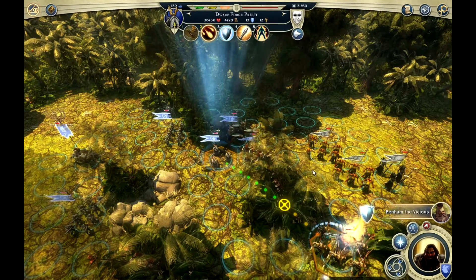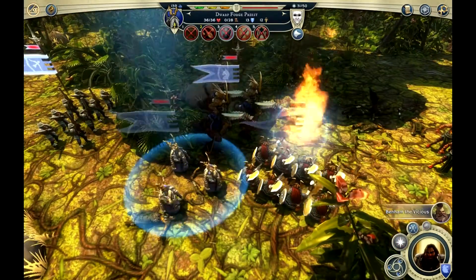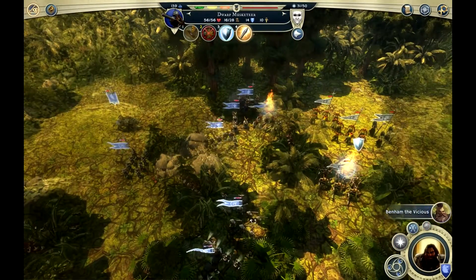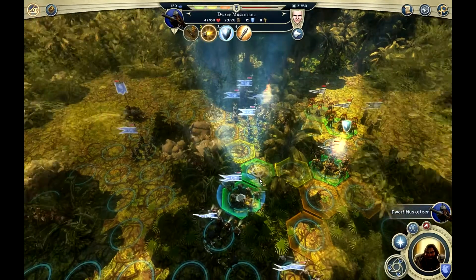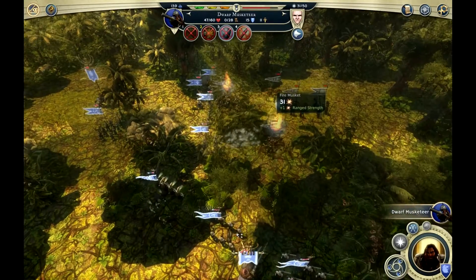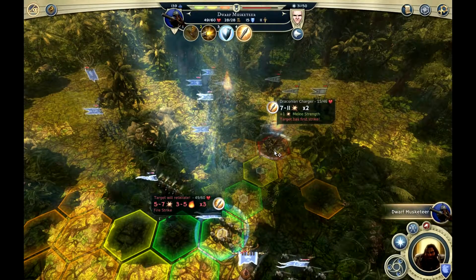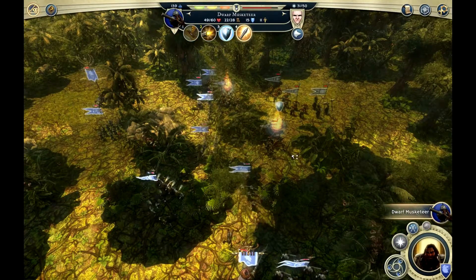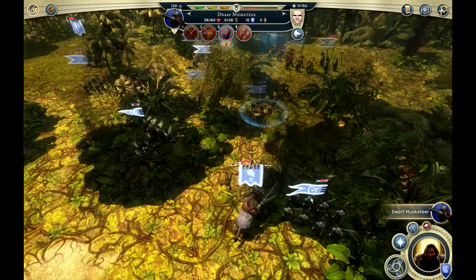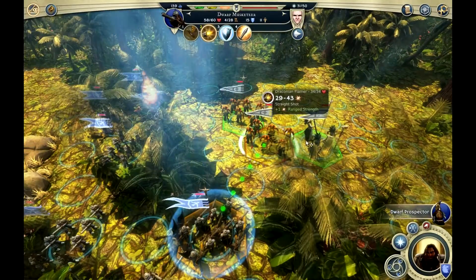Here we move up the forge priests. I heal my axemen — once per combat. Musketeers are so freaking strong with the fire muskets. They have a one-turn cooldown, but 26 to 38 is fantastic. Here I attack melee because I wanted to save my musket — but I didn't really remember they had first strike. So that hurt quite a bit.